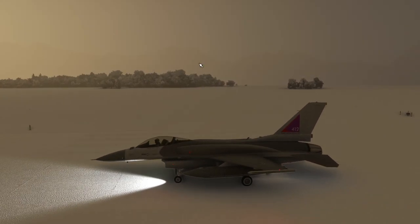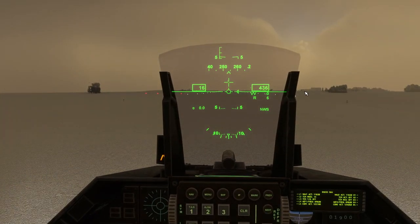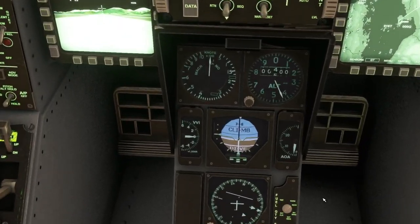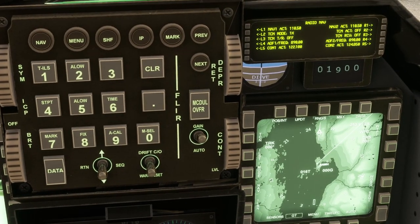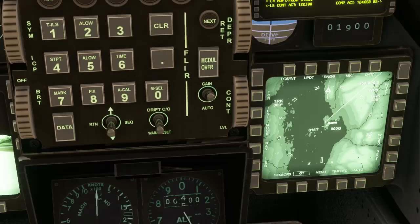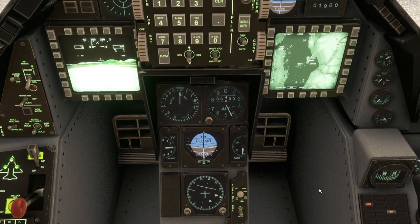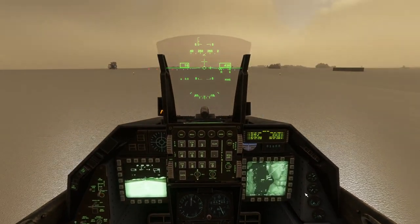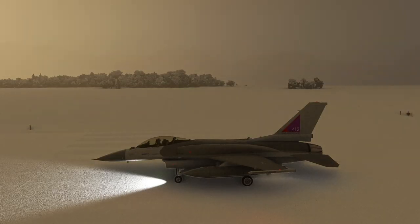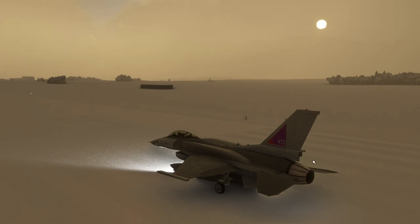The 0.7.0 update had some HUD improvements — they reshaped it, and it was excessively angled before so it's looking better. The artificial horizon is a little bit edgy though; there's not enough polygons on it, and same with the backup one. If they could fix that for 0.8.0 that would be wonderful. Otherwise it's a very good looking cockpit, and they've actually improved the afterburner effect using the stock one, which I really like compared to some of the other fighters.